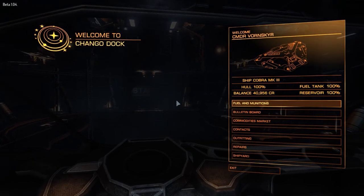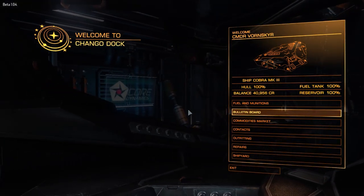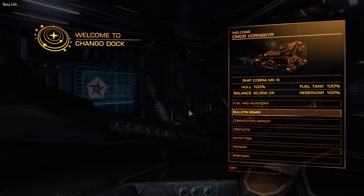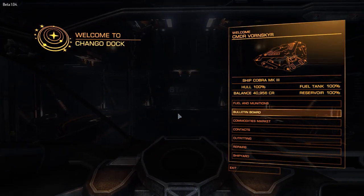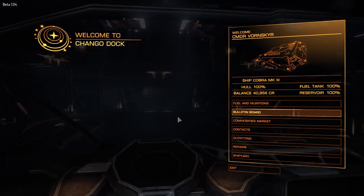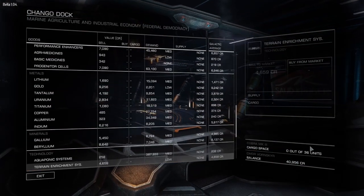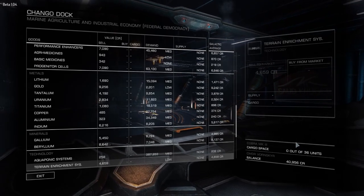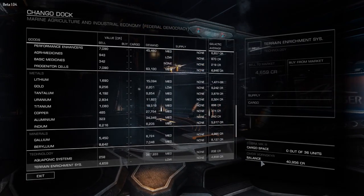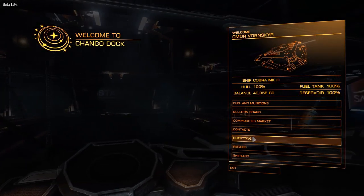I've actually done a little bit of research before starting this video, if you can believe it. So it turns out this thing's got a massive jump range, at least compared to what I've been using previously. Nearly 10 light years when it's not loaded at all, and about 7.5 when it's fully loaded. The really awesome part: 36 cargo units. Basically once you can get this, you don't need the hauler anymore. It can jump further, carry more, it's got more weapons — it's better in pretty much every respect.